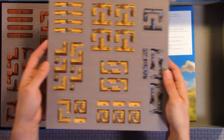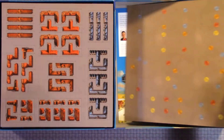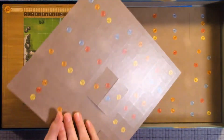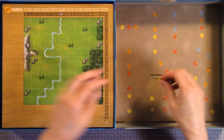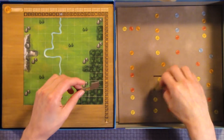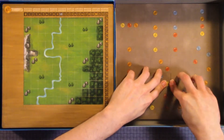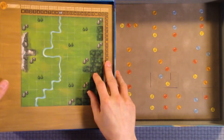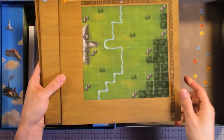Here we have tiles. Here we have some more. A whole bunch of punch outs. Here we have different components, and it looks like it's double-sided.